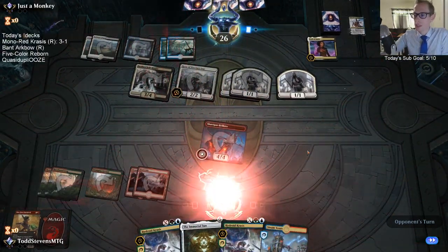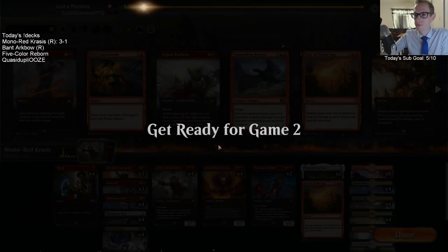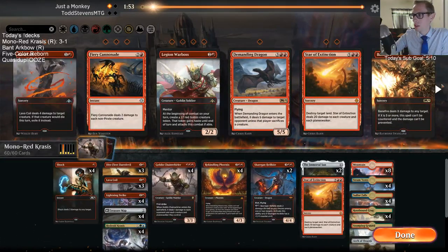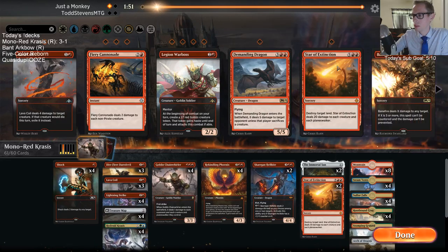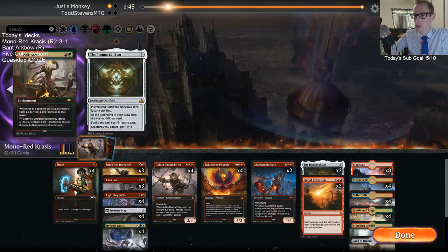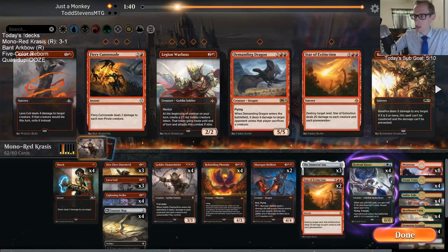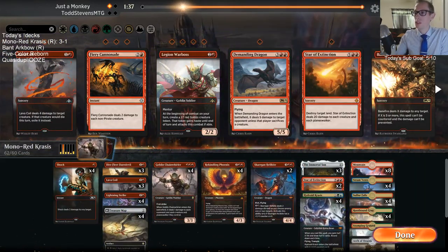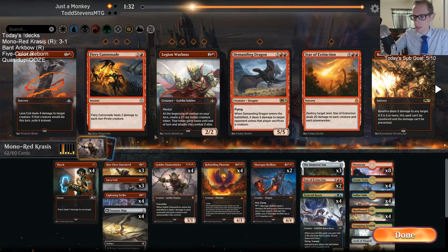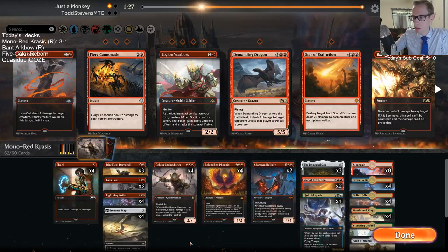Gotta go next game. No removal for too long. Not gonna change a lot here though. Daredevil was good in this matchup, it just didn't do anything that game. Treasure Map is kind of a problem here with how they bounce it with Teferi — it honestly is a problem, but without Treasure Map it's hard to get to all this mana, so we're in a little bit of a conundrum.